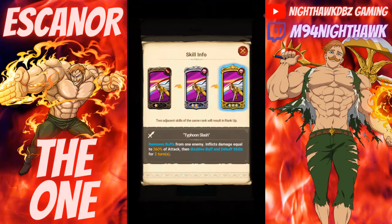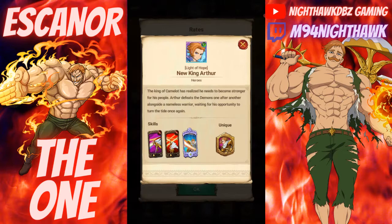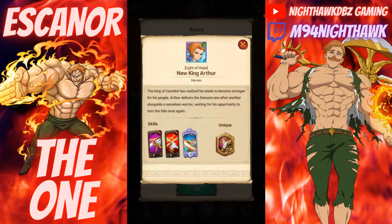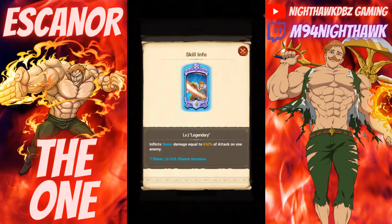Silver is going to be at least one, but if you can get him up to gold you'll be doing pretty good. His other skill, Silent Slash, inflicts damage equal to 375% of attack on all enemies — I like AoE cards because they do pretty good especially in PvP. His ultimate attack is called Legendary, which inflicts severe damage equal to 630% of attack on one enemy. Severe triples the crit chance increase, which means extra damage — that's pretty good.